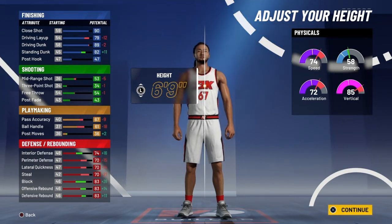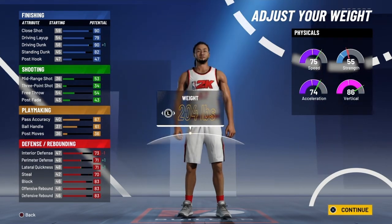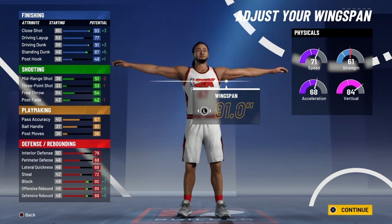I made it six-foot-nine — the physicals on 2K20 were better, but being able to have that little mid-range, I'll completely take it. With the weight, the sprint scared me a little bit, but I had to max out my weight so I could get that 79 interior defense.